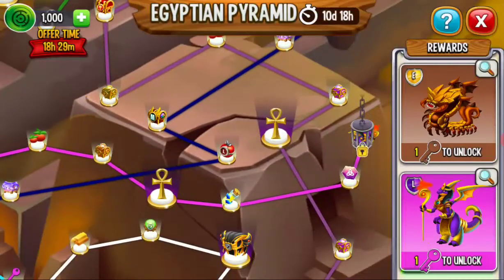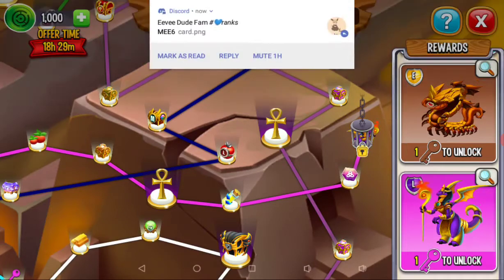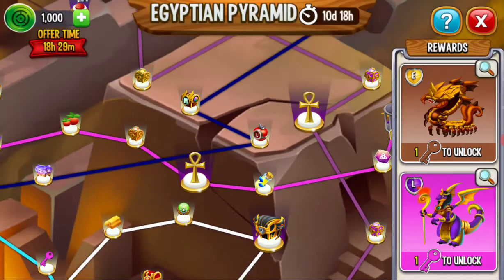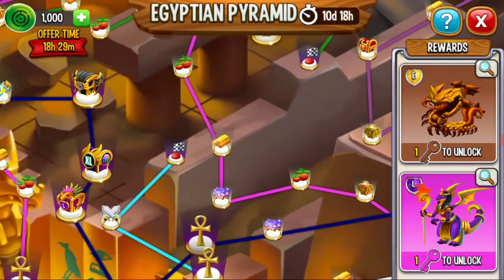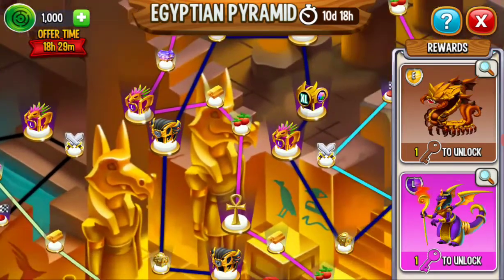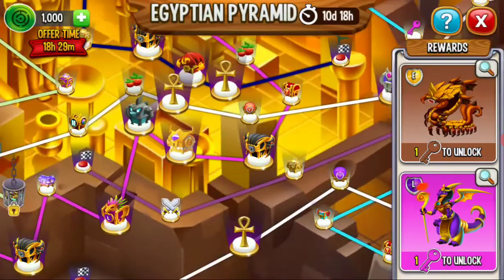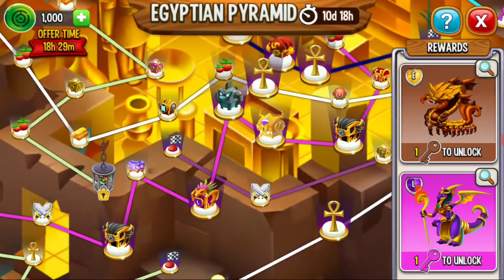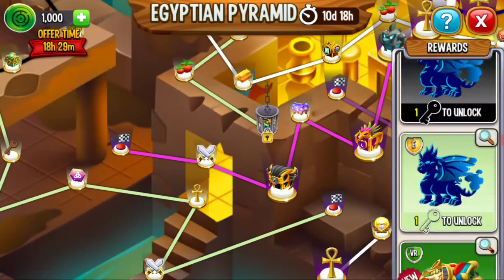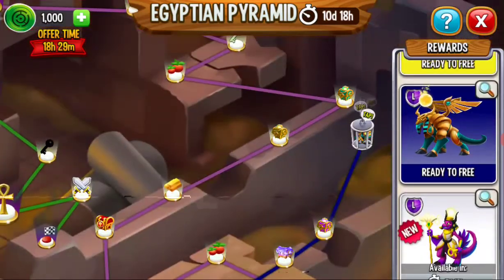There are going to be two more dragons that come out, but they're limited time and they're not showing them to us, so I guess that's what we get. This path has some cool stuff on it, but the best path here is probably going to be the Raw dragon.